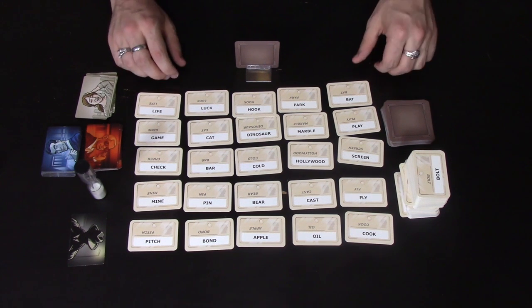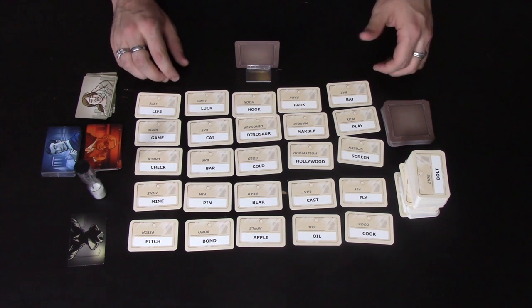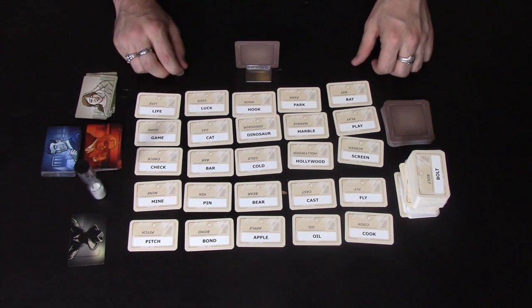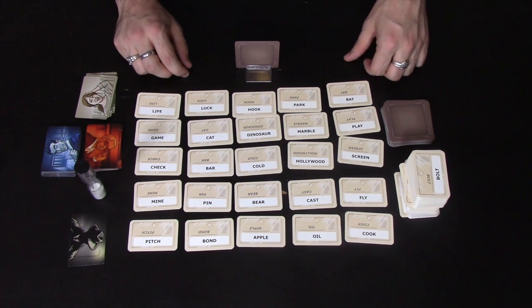Hi and welcome to Dice Club. I'm Steve and today I'm going to show you how to play a game called Codenames. It takes between two and more players — there's no real upper limit, although it depends on how many people you can fit around the table. It plays in about 15 to 20 minutes.